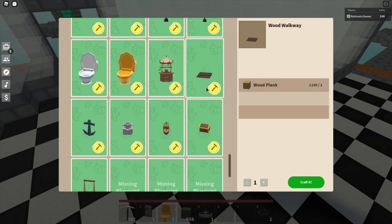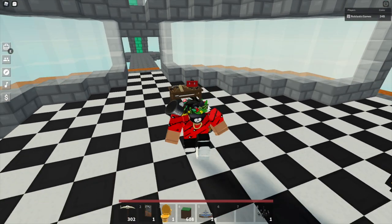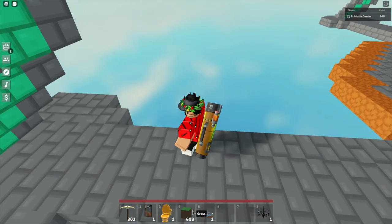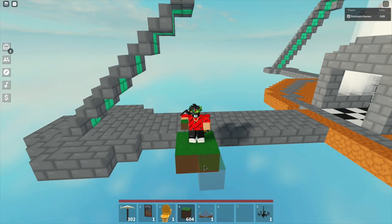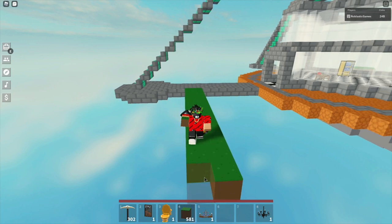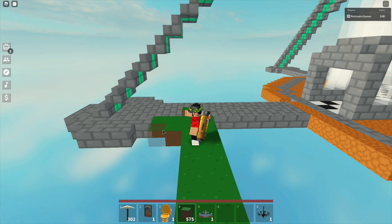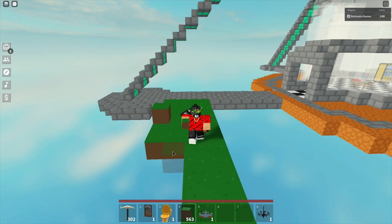We also have a toilet, a golden toilet, a well, and a wood walkway for bridges. I don't have the other blueprints yet for the other ones. We're actually going to reset this island later and make either a Japanese-themed island or a modern-themed island — I have no idea yet. But we will put all the items here first to showcase what's in the new update.